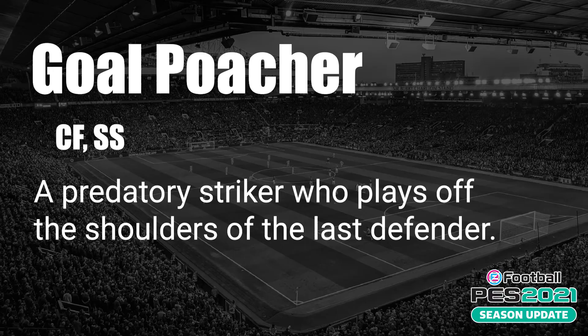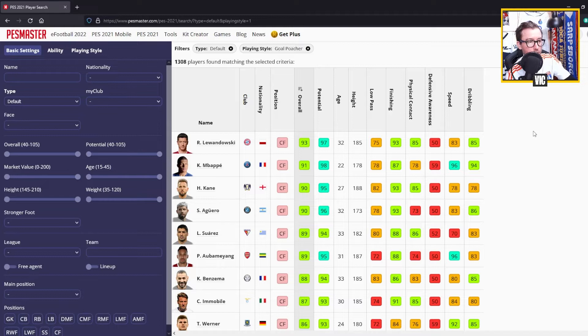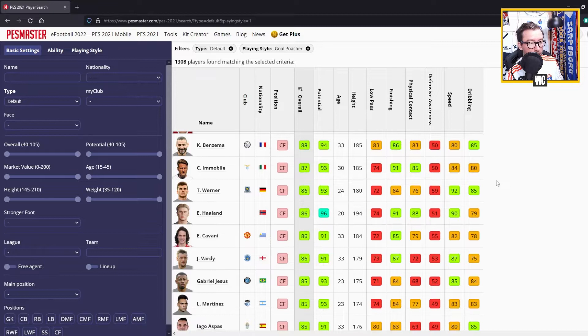The first playing style is Goal Poacher, activated for CFs and SS - center forwards and second strikers. This is a predatory striker that plays off the shoulder of the last defender. The top goal poachers include Lewandowski at 93, then Mbappe, Harry Kane, Sergio Aguero, Luis Suarez, Aubameyang, Benzema, Immobile, Werner, Haaland, and Cavani. Goal Poacher is the main playing style for most strikers, with 1,308 players having this style.